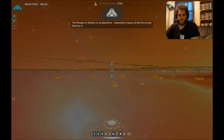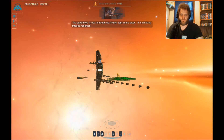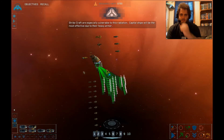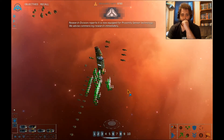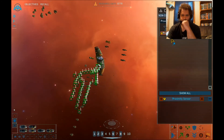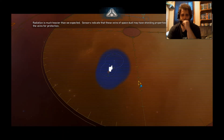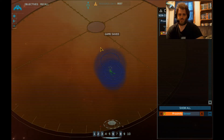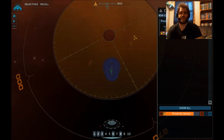The research station is located here — assemble a heavy strike force and destroy it. The supernova is 215 light years away, emitting intense radiation. Strike craft are especially vulnerable to this radiation — capital ships will be the most effective due to their heavy armor. Research division reports proximity sensor technology is now available — we advise commencing research immediately. Radiation is much heavier than we expected. Sensors indicate that these veins of space dust may have shielding properties — we recommend using the veins for protection. All right, I'll be back in the next video, guys.